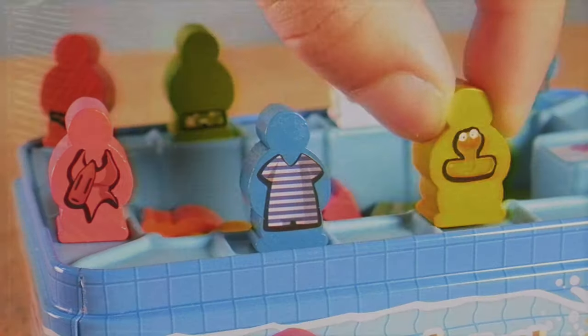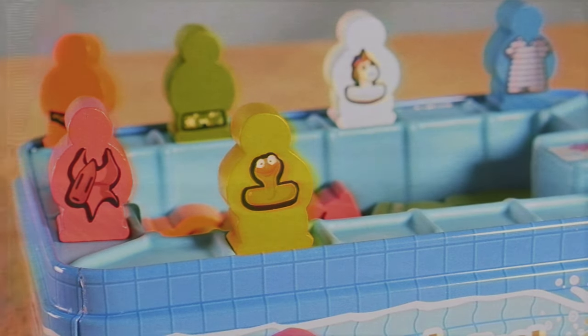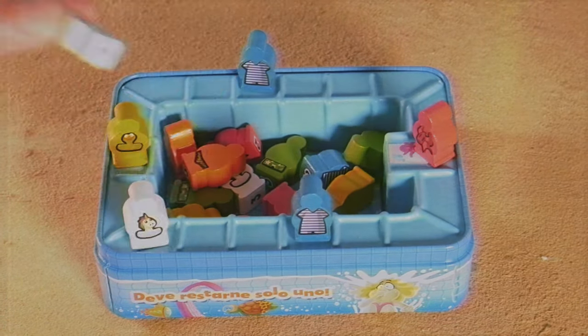How do you get people out? You can pick up any meeple — whether it's your color or not — pick it up and look at the bottom. That number is the number of spaces you move it. So let's say it's three — you move one, two, three. If it lands on a spot with another meeple, you push them into the pool and you steal their spot. You keep doing this each turn as it goes in clockwise order, and the last color standing wins.